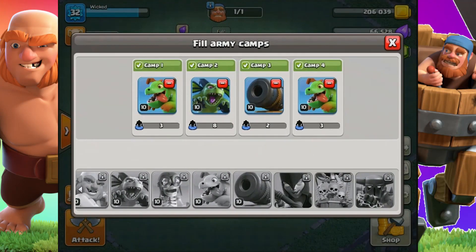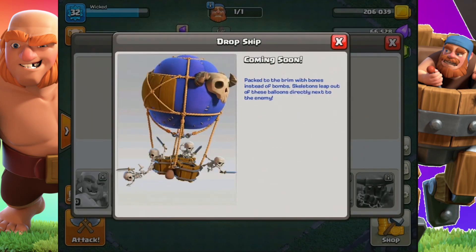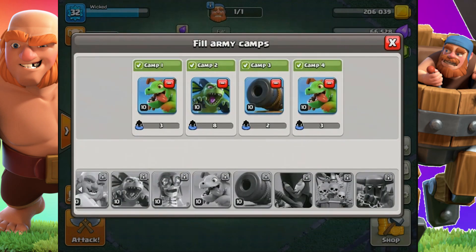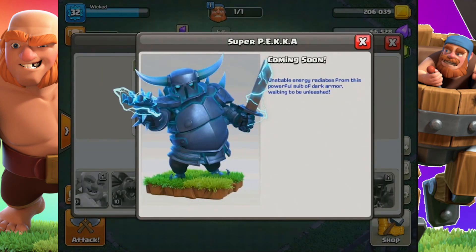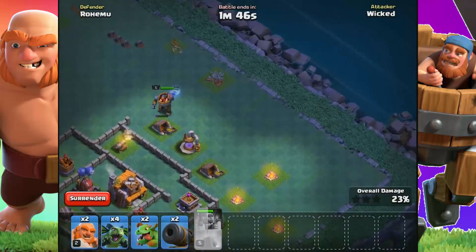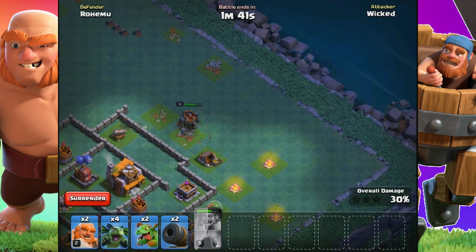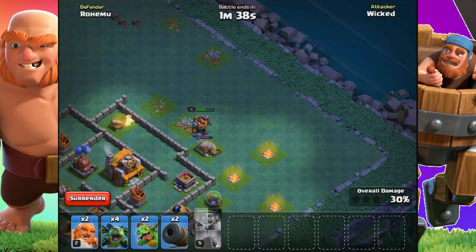There are a bunch of new troops in the new Clash of Clans update. The Night Witch is coming soon — that's from Clash Royale, another crossover. There's also a Drop Ship, a brand new troop I haven't seen before. It doesn't drop bombs like the Loon; it drops skeletons at the enemy. And there's the Super PEKKA, which is electrifying — you can see the electric powers it has, just a modified version of the normal PEKKA. I'll cover the builder base troops in another episode, so make sure you subscribe and turn on notifications.